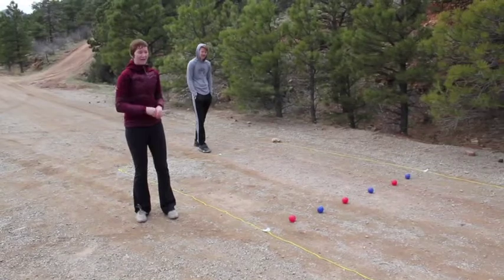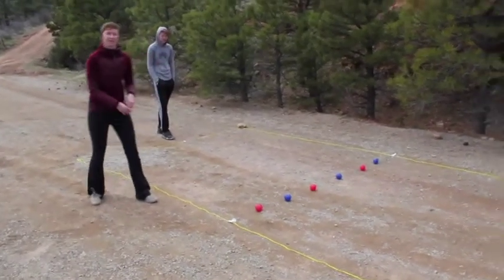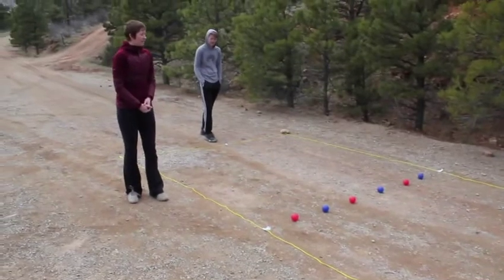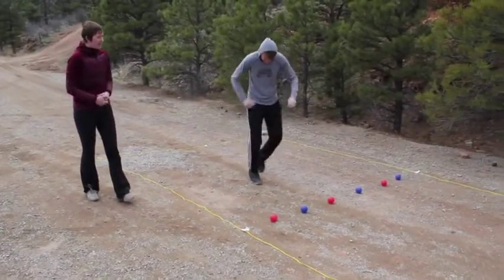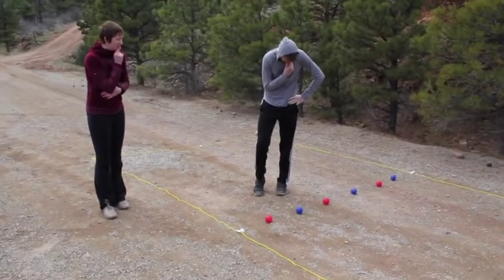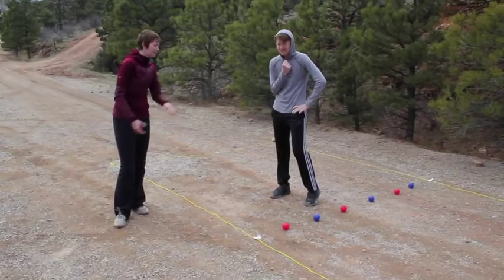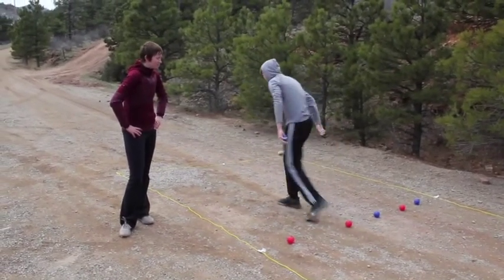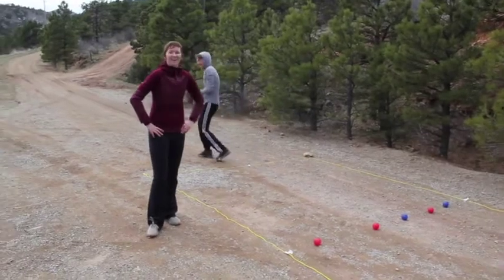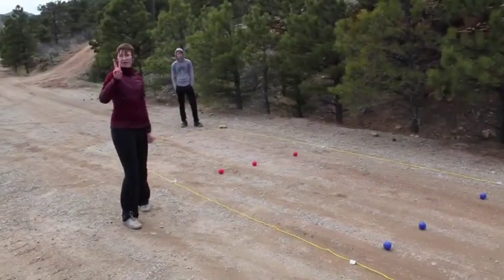For trial one of game one, we are gonna have all six balls put at the three-meter mark, as you can see. Our hungry beaver goes and he has to make a choice to select the ball. Remember that the blue balls are worth eight points and the red ones are worth five. Which ones do you think the beaver is gonna choose? There you go — that's a smart beaver. Welcome to game one, trial two.